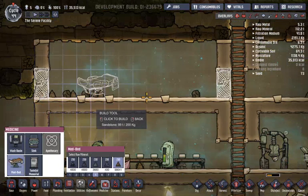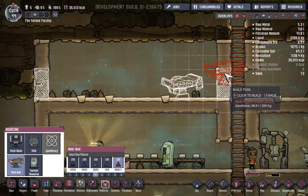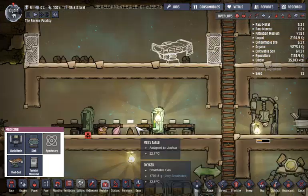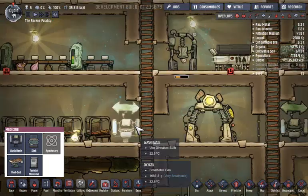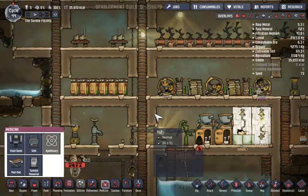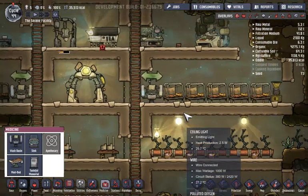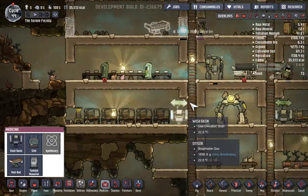The medbay — we need this right here. Power's almost full, so these two will jump in and hop out, I hope.